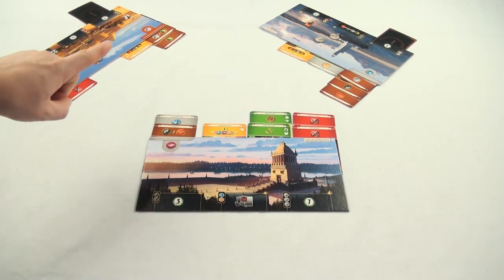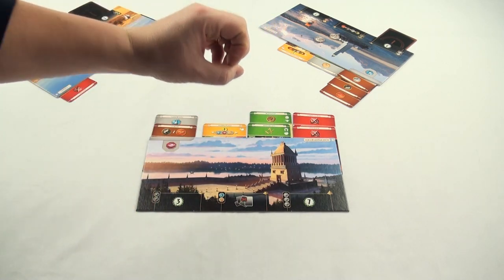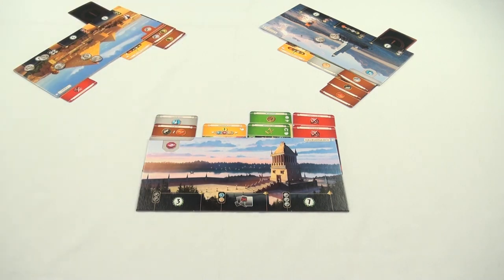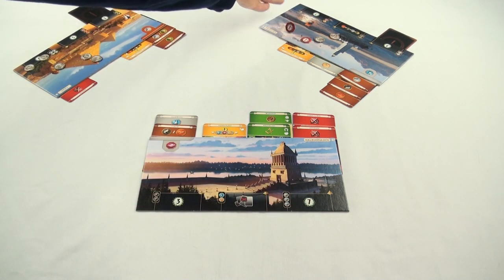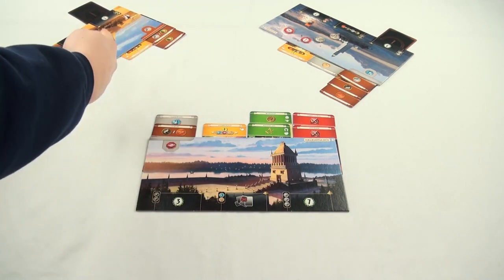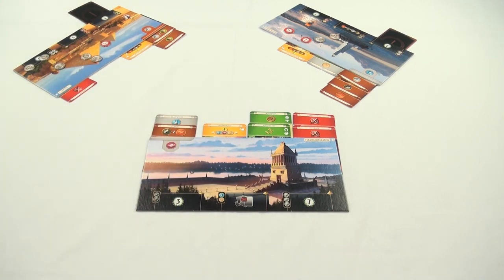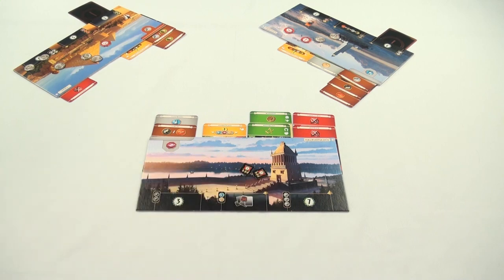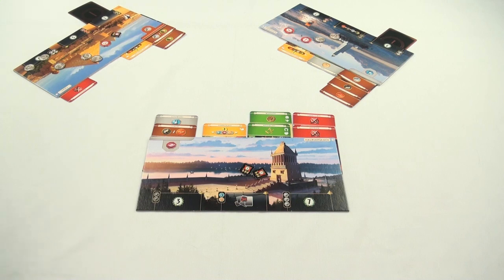Then it's time to resolve the military aspect of the game. A player's military strength is counted by the symbols on their red cards, and you compare your strength with your direct neighbors. Alexandria has no military, so they lose both battles and earn two negative points. We have two military points, so we beat both the Great Pyramids of Giza and Alexandria, earning two victory points. Giza didn't beat us, but they did beat Alexandria, so they gain a victory point, which cancels out the loss token we gave them.